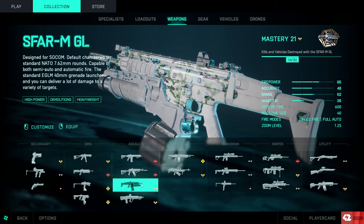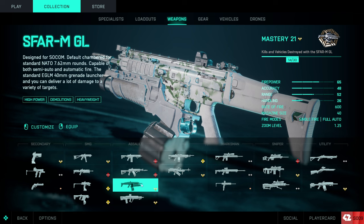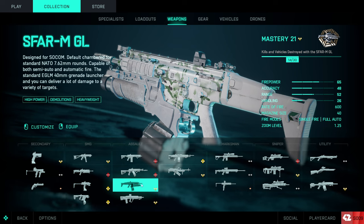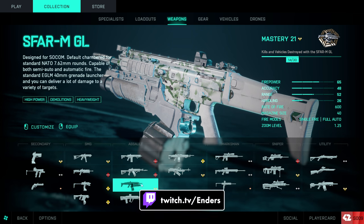What you've got to understand about the SCAR is you really don't want to force close combat with this gun. It best thrives within short-medium to medium range just because of its fire rate and damage output. The SCAR shoots at 600 RPM with the high power rounds — a little faster with standard issue — but I would use high power with this gun.